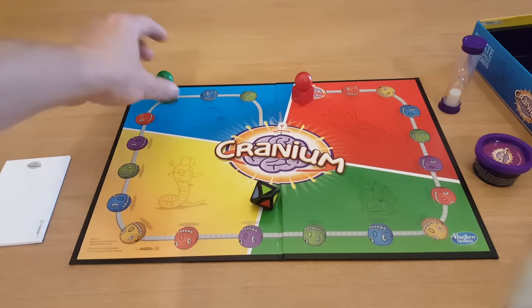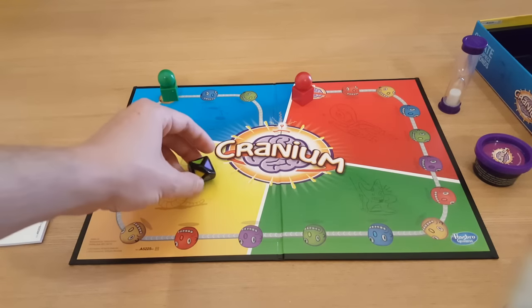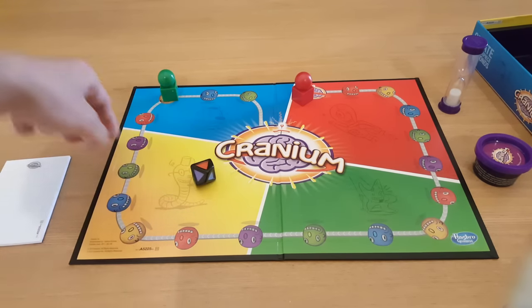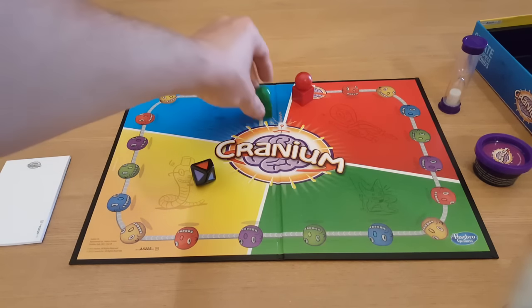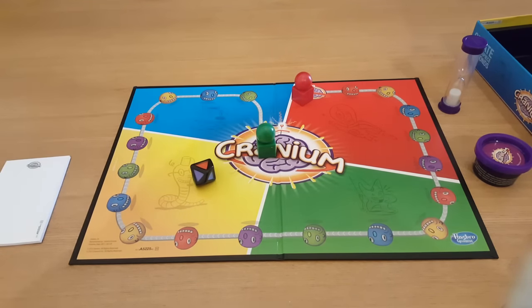Finally, if I was on yellow and rolled a red, and there isn't a red ahead of me, I would automatically go straight to the Cranium centre - and that is how you win the game. It's quite simple as you could probably guess, but let me tell you what I like and what I don't like about this game in my review.